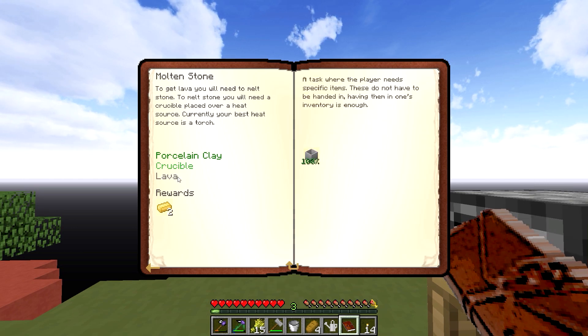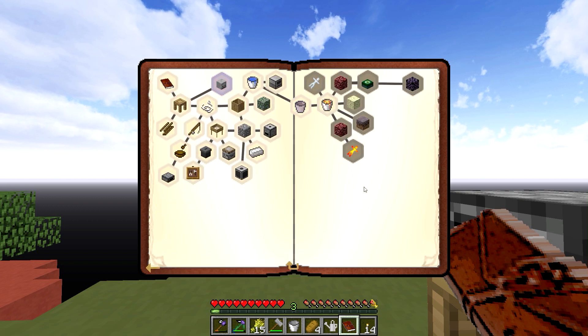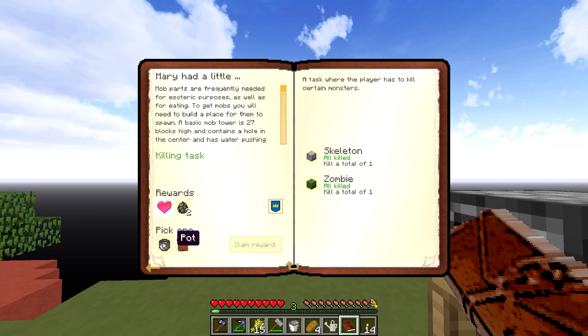So if we can get our hands on a lava clay bucket, that'll give us two aluminum brass ingots. But it will also open up these quests over here. Also, we can now claim this, and that can get us a pot or a reward bag.